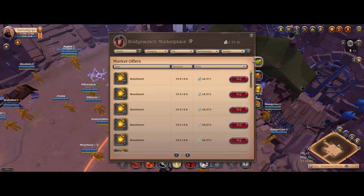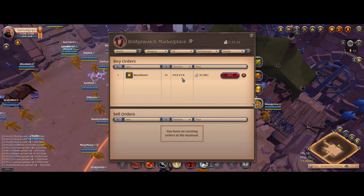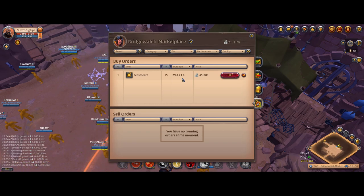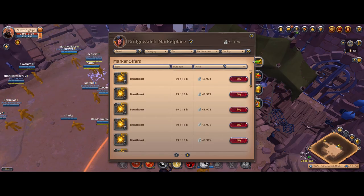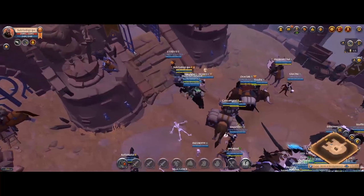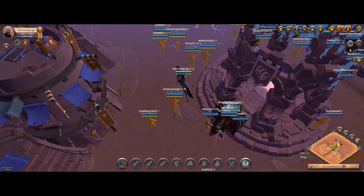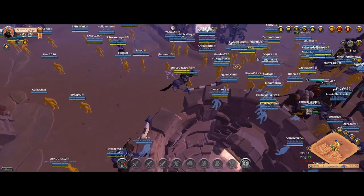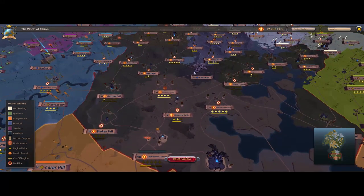We just put in a buy order for 15 beast hearts which will get us five of the short transports to Caerleon. We're going to wait for those to come in. As I was sending my buy order for hearts, the bandit assault just started, which is very convenient because that was actually another of the money making strategies we were going to do.